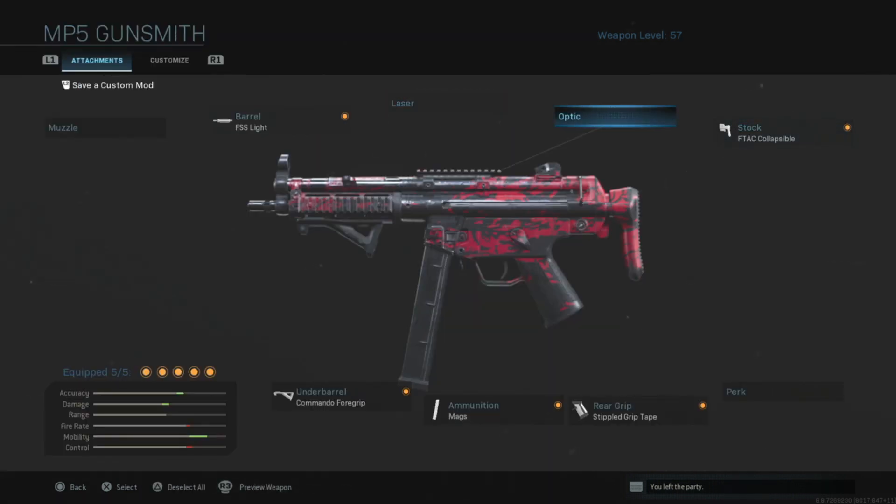You don't really need an optic. You can run an optic if you want, but that's taking away one of your attachments, so I don't really run one. The iron sights on this gun aren't great, but they're doable.